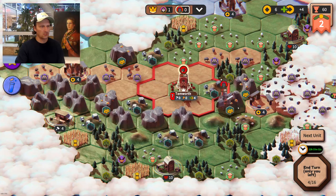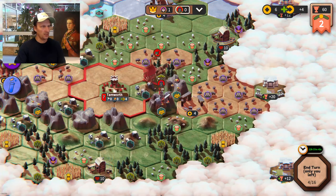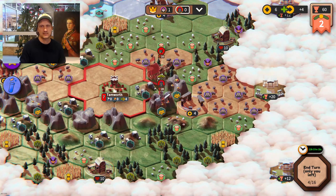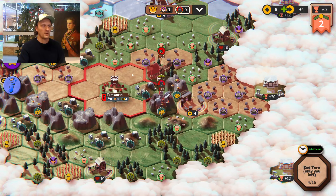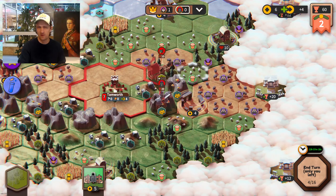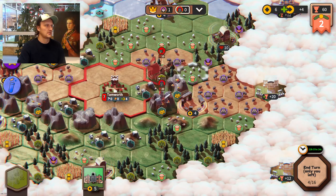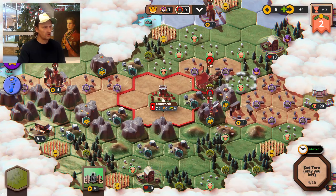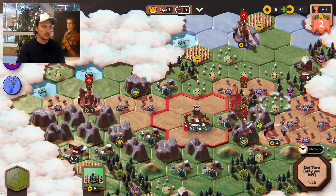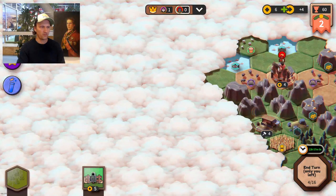I think I'll go over here — this looks pretty nice for another city. You can't build a city unless you're at least two hexes from the existing city. The settler has a horse so it can move two steps at any time, which is very useful. I think this looks pretty good — I'll hopefully get a lot of income next turn. This is a very weak unit, so he could actually take it out, especially since he's starting not far from here. But let's see, let's hope not.